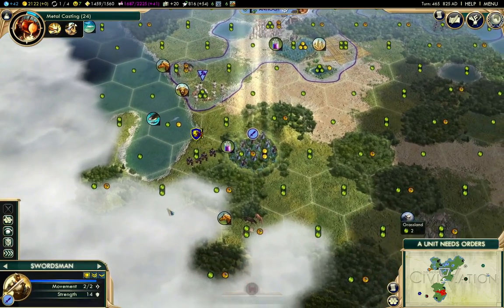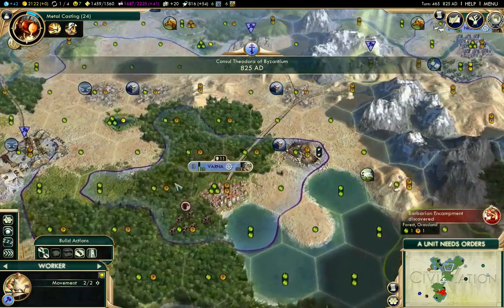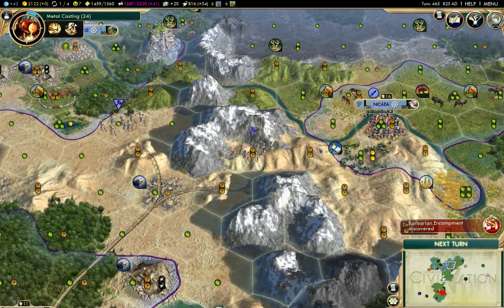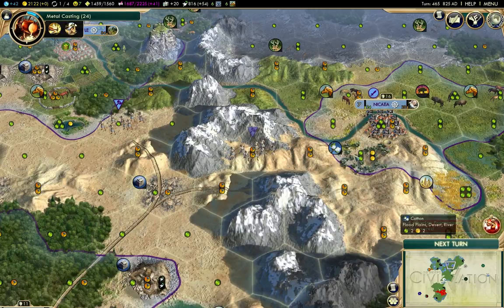Just gonna take a look around this way. There is a barbarian down there - that's nice. Two more here, and I'll have Nicaea connected.